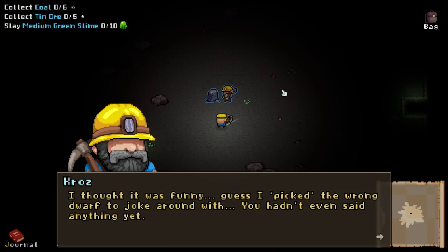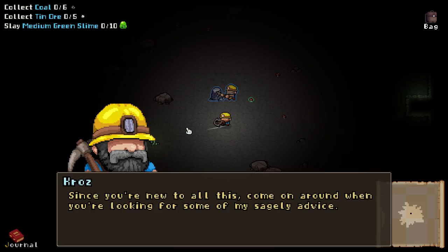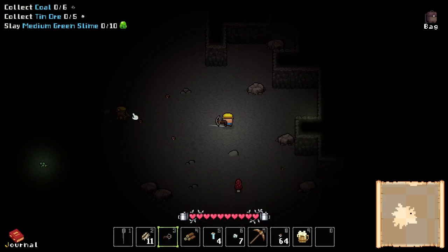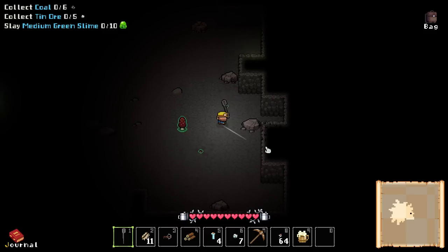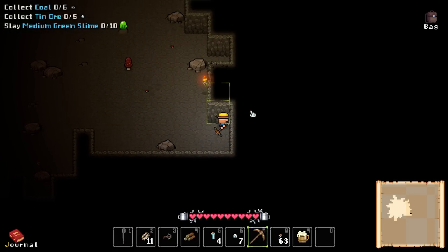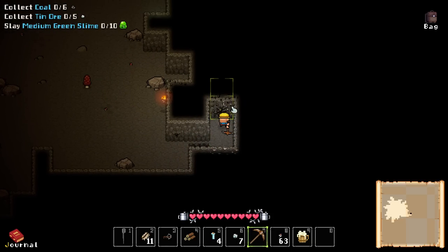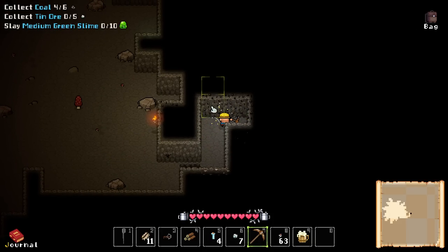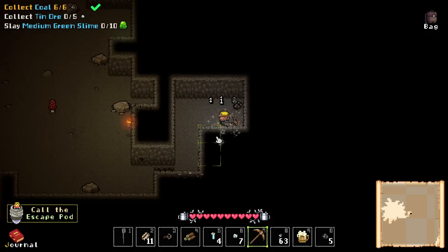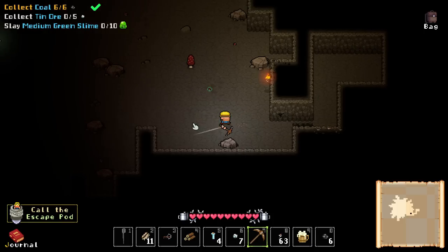I guess I picked the wrong dwarf to joke around with. I get it now — you must be admiring a master miner at work. Since you're new to all this, come around when you're looking for some sagely advice. Oh, we needed to craft arrows? Well, boy oh boy. Do I have to hold the torch? Okay, so we can right-click to pop it on a wall. Can we mine anywhere? Sure looks like we can. Got a little bit of shiny — sure looks like some coal. Sure is some coal. On top of it, looks like we might have tin right here.